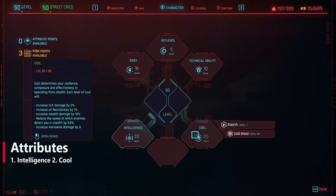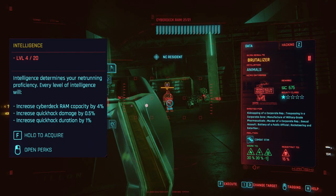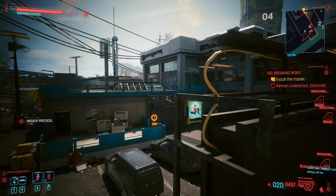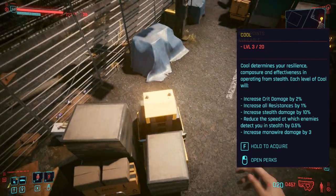For this build, you only need Intelligence and Cool, and you should max these out. Intelligence is where the quick hacking perks come in and we will be using a couple of the Breach Protocol perks — this also increases your damage and duration of your quick hacks. Cool is primarily for the Cold Blood perks as well as some of the poison-specific perks in the stealth line.